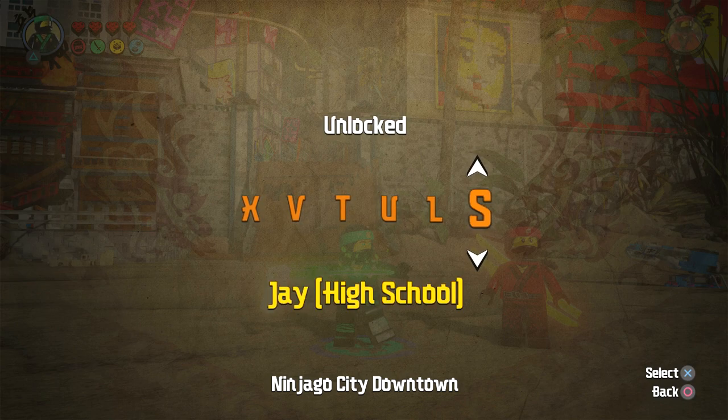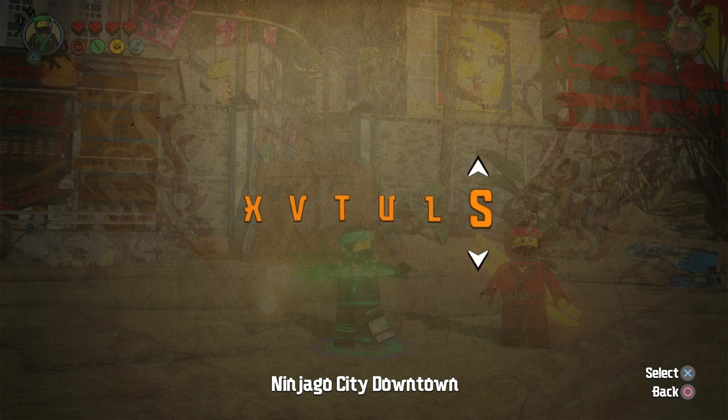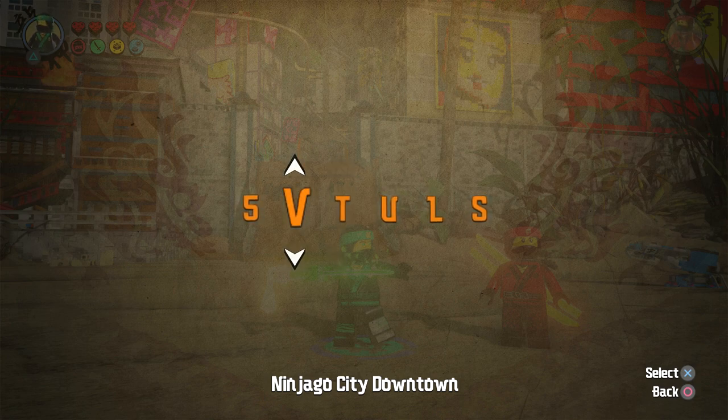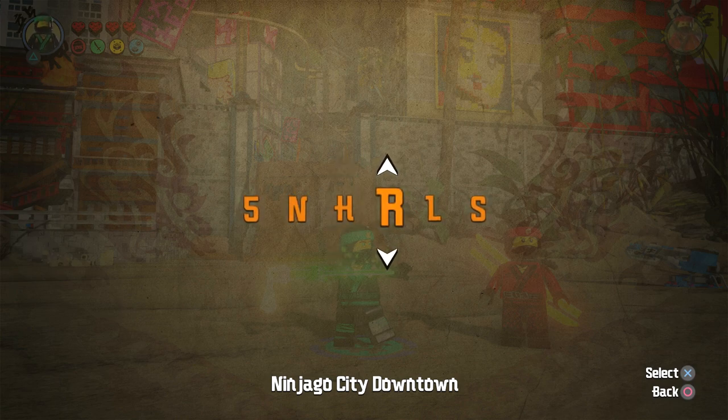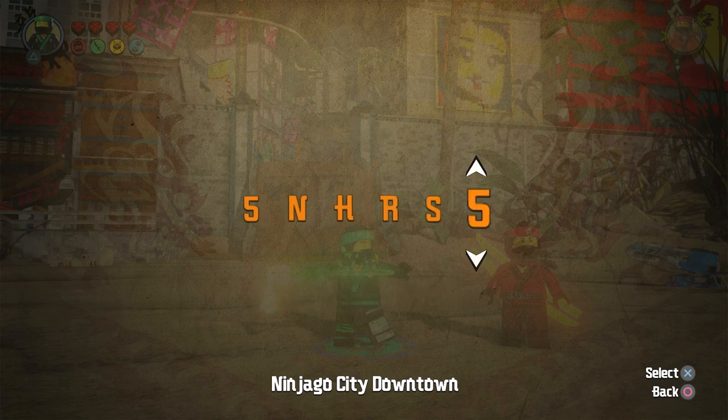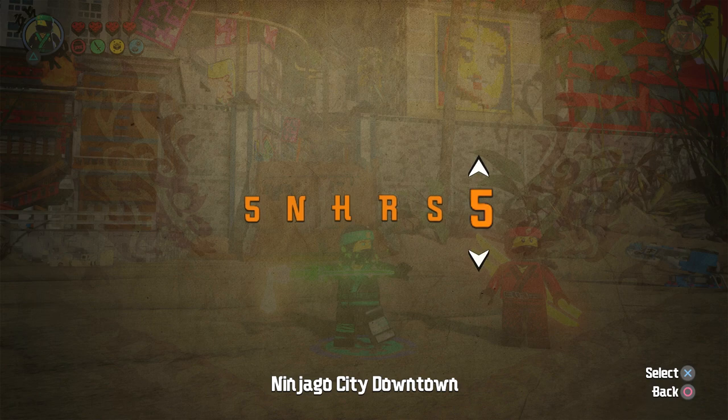Moving on, we got High School Zane, so that's 5NHRS5. Let me go ahead and put it in — 5, N, H, R, S, 5. That's High School Zane. Next we got the Polybag Lloyd and a mystery character.